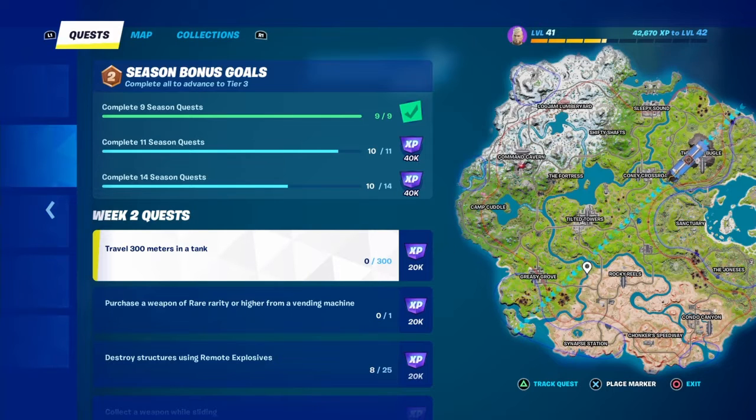The tank spawns at a few locations: one tank spawns at Rocky, another spawns over here at Chunker Speedway in this area, another tank spawns at the Daily Bugle in this area. At Tilted Towers one spawns like in the middle, underneath the ship, whatever. And then one spawns at the Fortress.